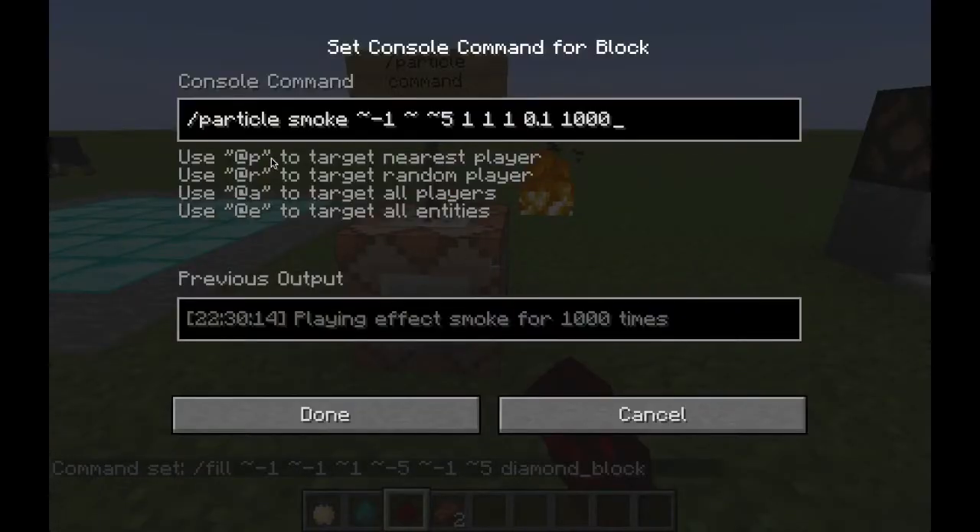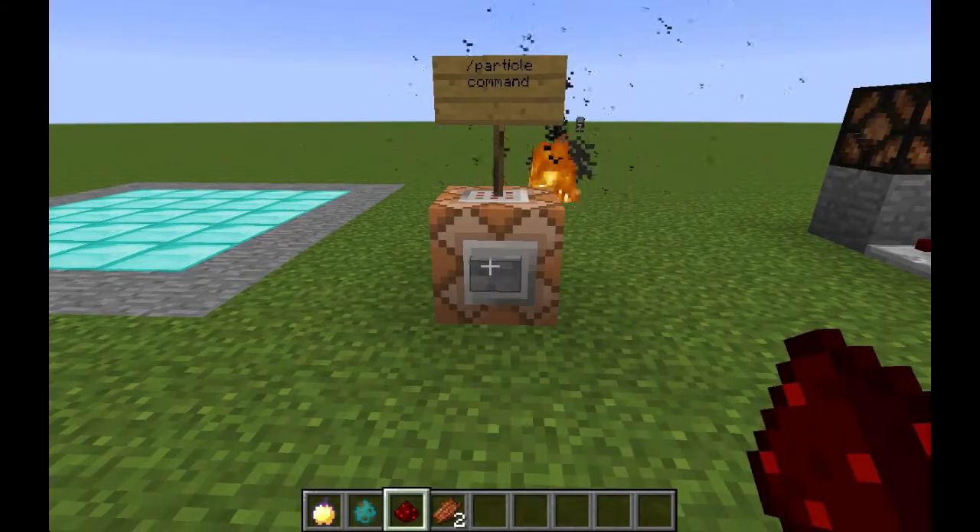You now have the ability to spawn any types of particles using the particle command. Here I'm using it to spawn smoke particles around fire.